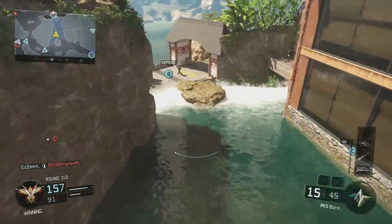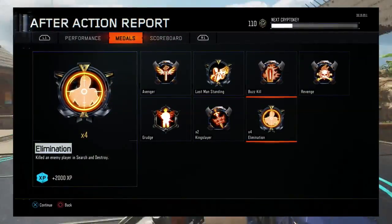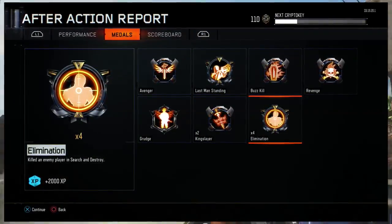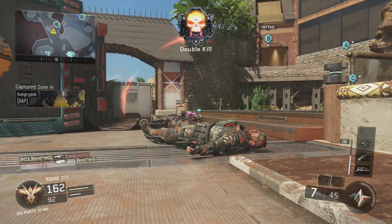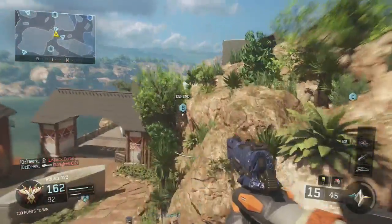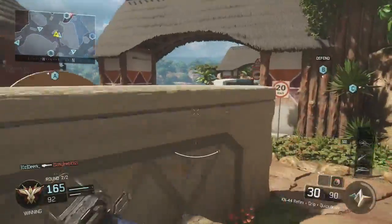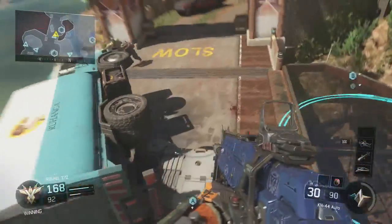Other game modes such as Search and Destroy — I'll put the XP up on screen here — the kill XP has been increased from 250 XP up to 500 XP now. For four kills in S&D I got around 2000 XP, and 2000 XP is quite a lot if you're starting off. If you want to just keep on grinding, S&D is also another good game mode.